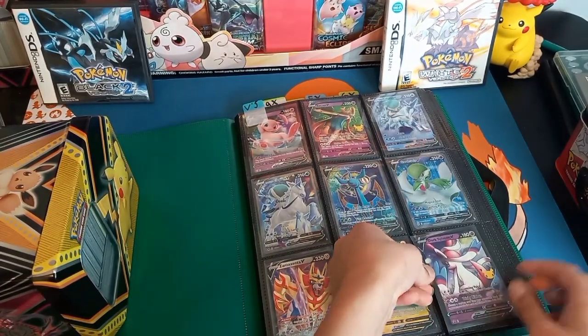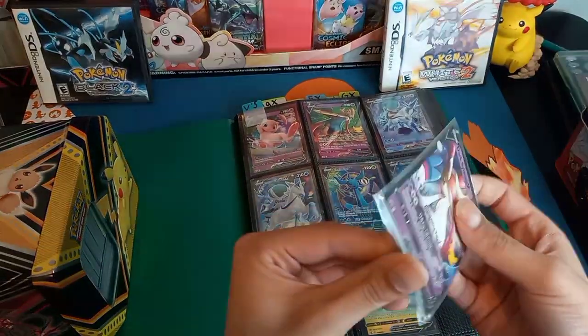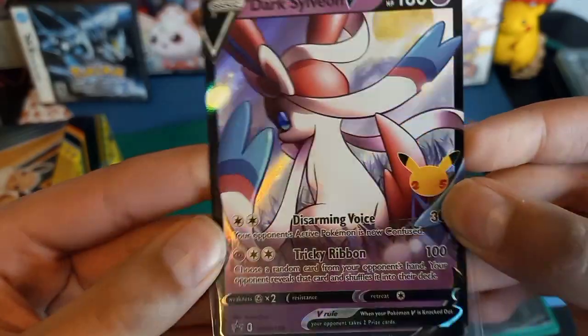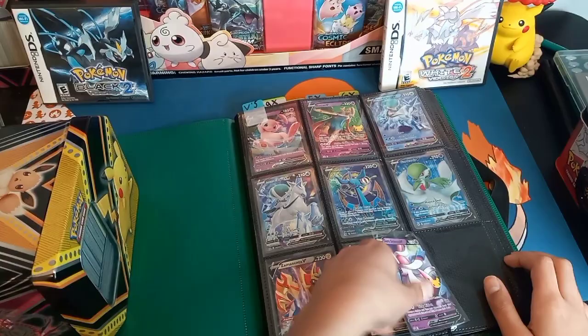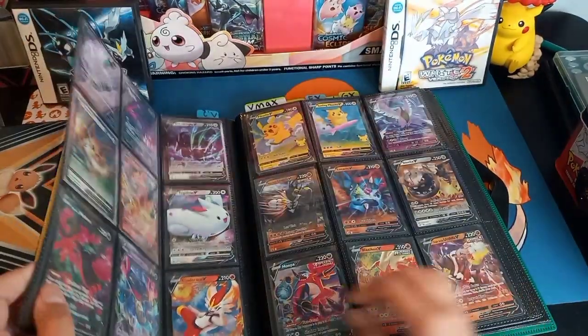This binder is super high quality — it's one that you can slip in the side. I actually love this card so much. It's just the art. It's from the V-Memories box — I forgot to press record on that. It was a sad moment. Alright, next page.